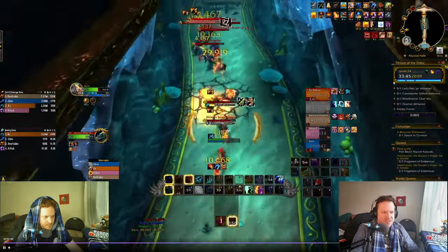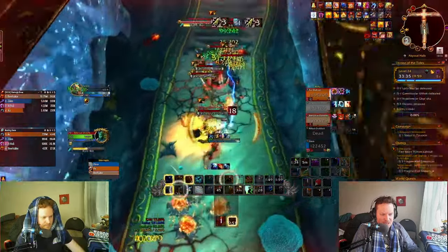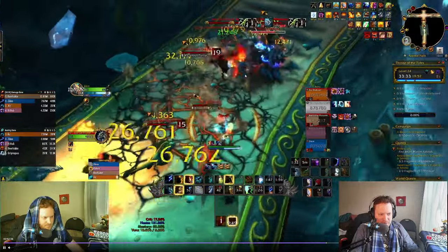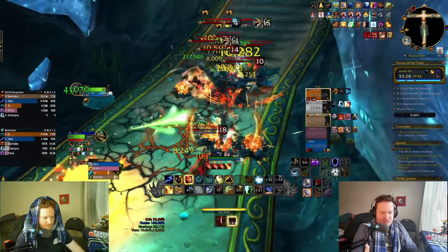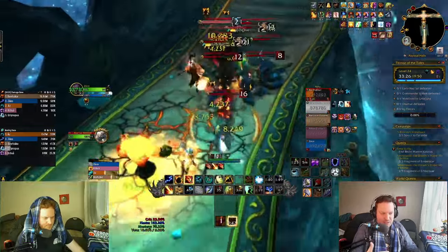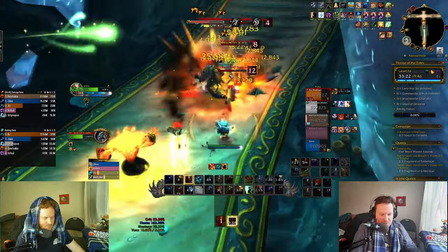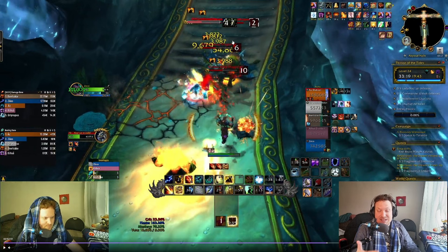We're doing big damage and I'm moving while casting instant cast Lava Burst. I have to pop my defensive because a dog is eating my back. Keep your Lava Burst going — I just got an Ascendance proc, doing some Lava Beams. But mostly what you're doing here is pressing Lava Burst and getting Primordial Wave back. Make sure you prioritize Lava Burst. I got another Ascendance proc — inside Lust, using Lava Beam is very, very good actually.